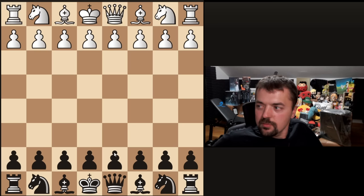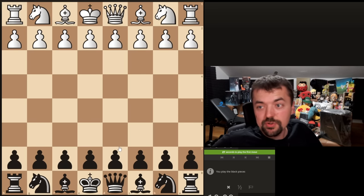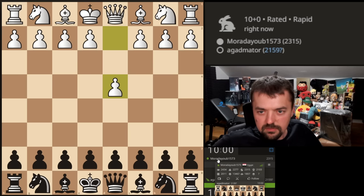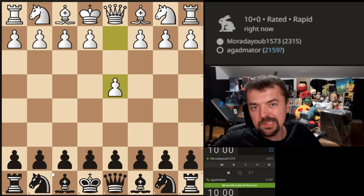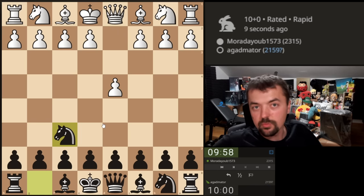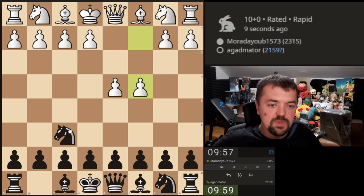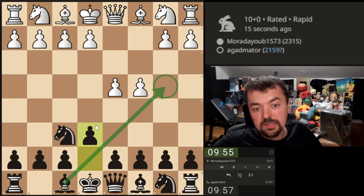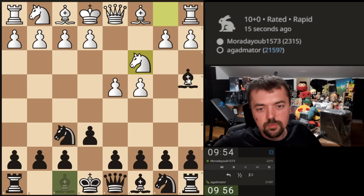Last game we lost — it was pretty unfortunate. We had a nice Evans Gambit position, but we lost. Let me click out of the Zen mode. We are facing Moradayub from Egypt and he goes for d4. We're going to play this like I would approach a normal classical game. I always play knight f6, and I don't mind playing the Nimzo-Indian, so if he wants to play that, we'll play that.